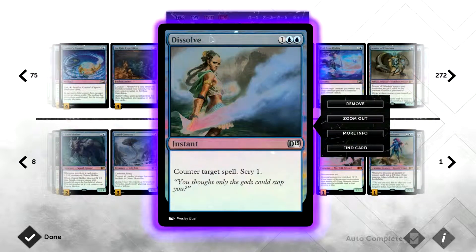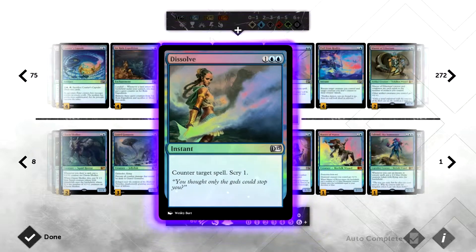After a counterspell on your opponent's turn, it's really nice to manage your draws. If you've got too much land and see a land on top, put it on the bottom so you can draw something playable. Conversely, if you need land and see a creature on top, scry it to the bottom for a better chance to draw land. It's a really good mechanic on that card.